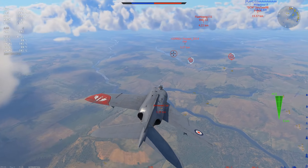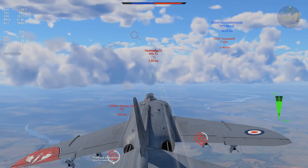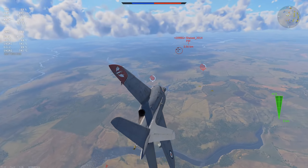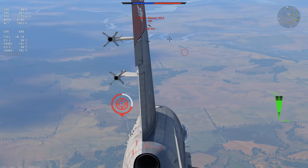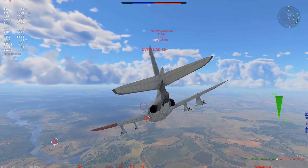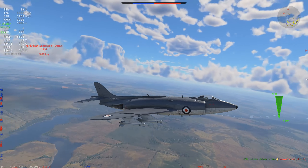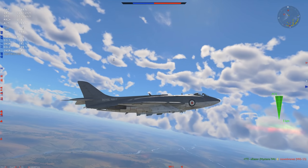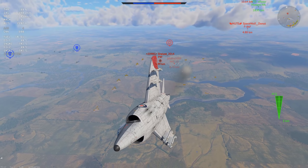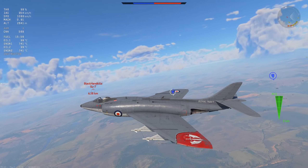I start cleaning the six of Razor. One of them breaks off, which is perfect, and I just ignore him because I can't really pull in. I notice a guy stalling himself out trying to pitch up for one of my friendlies — an AI even — so I shoot him but don't manage to get a kill. Now I'm going to zoom in on this F9F because I want to get him out of the match.